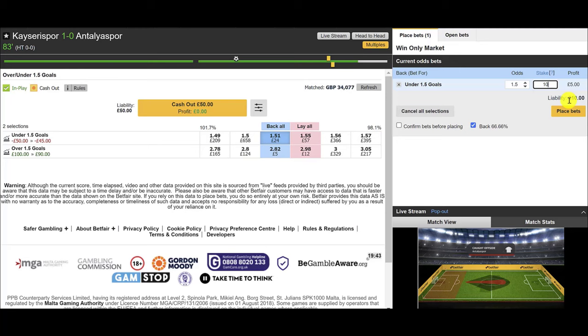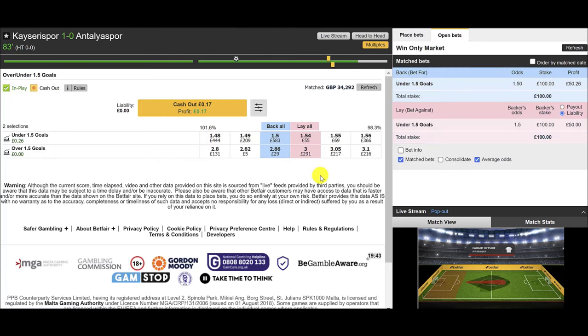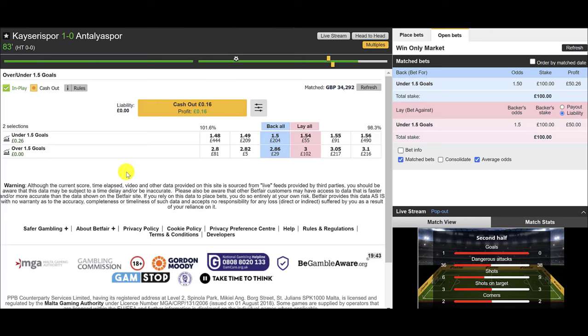It's 1-nil at 55 minutes. We get to the 83rd minute and we haven't got that next goal, so at that point we just exit out. We've been in the market long enough and don't want to expose ourselves any longer. This is a scratch trade — it takes discipline, as a lot of people will want to just let it run, but if you're going to have a strategy you have to stick with it. We went in with the lay at 1.5, got the goal, moved our stop loss point, hit our stop loss, and got out with no loss at all.